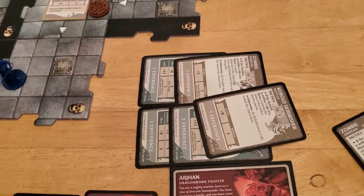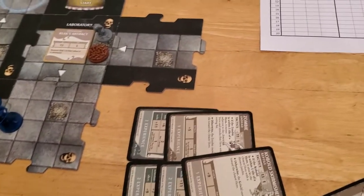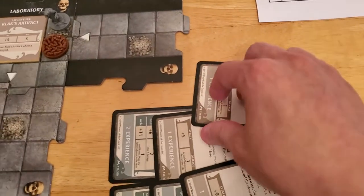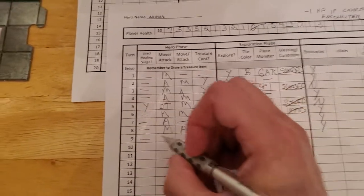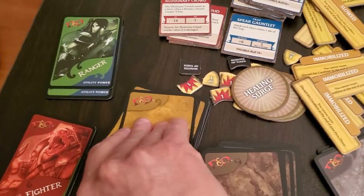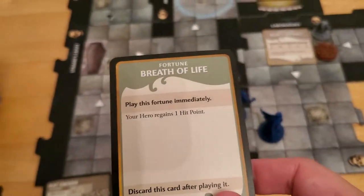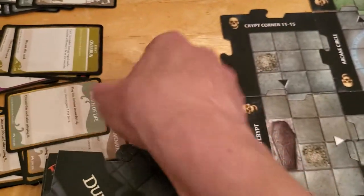We can level up now. Leveling up in this game isn't super useful most of the time, but in this case it might be because we'll gain some hit points when we level up, and we get the zombie card. We attacked, so we also get a treasure — Breath of Life: your hero regains one hit point, play immediately. We'll take that, so we're up to four hit points.